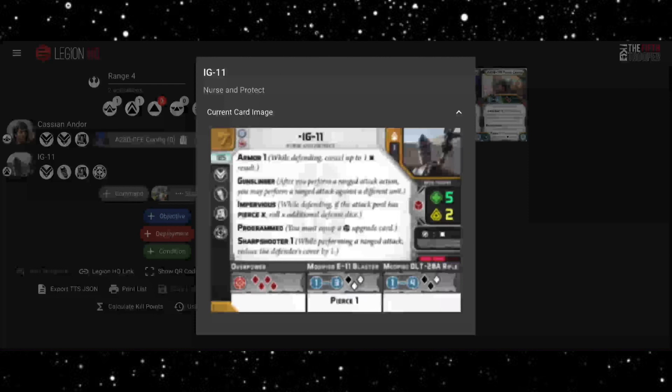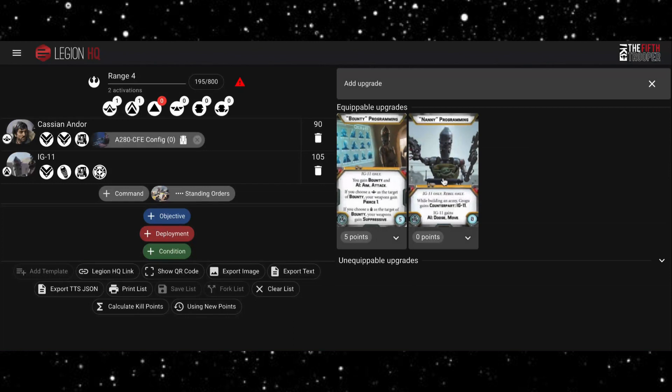He also gets Impervious, so if you're being shot with a weapon with Pierce or in melee, he gets additional defense dice, which is nice — not fantastic maybe, but it does go some way to mitigating damage. He gets Sharpshooter 1, which isn't as nice as Sharpshooter 2, but units aren't getting heavy cover that often so it perhaps doesn't come into play as much. For his mandatory upgrade I'm not taking Grogu, so it's going to be the Bounty Programming. It's really nice — if you choose a commander as your bounty, you get Pierce 1 on all your weapons, giving your range three blaster Pierce 2 since it already has Pierce 1.